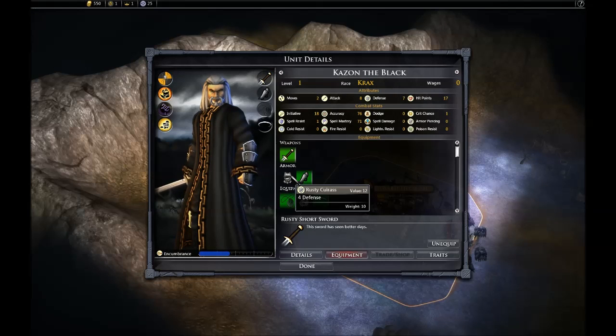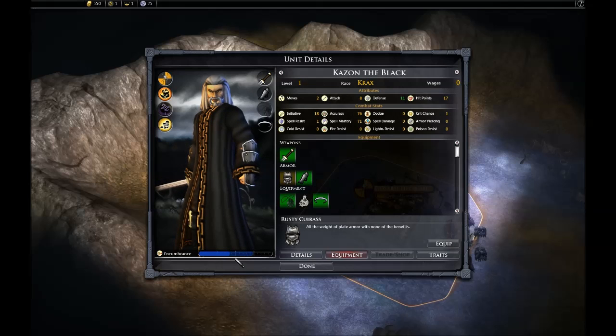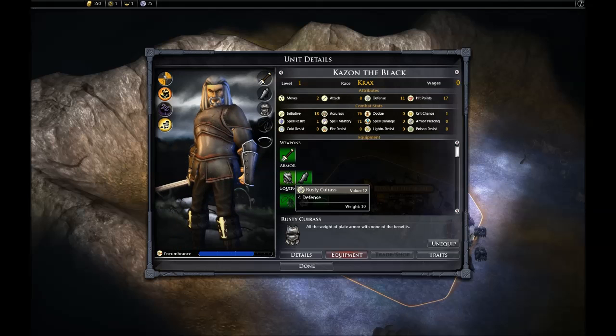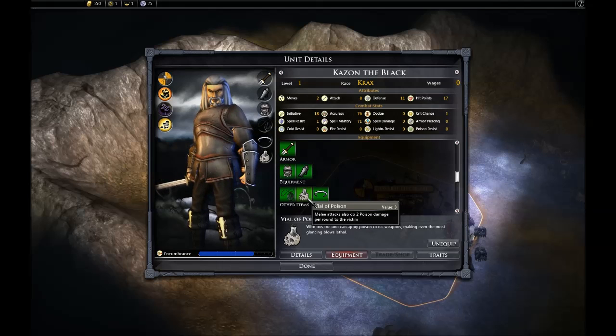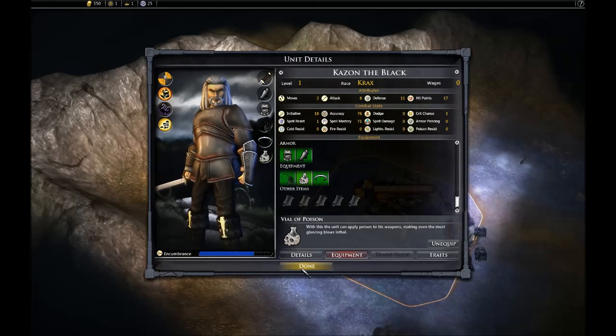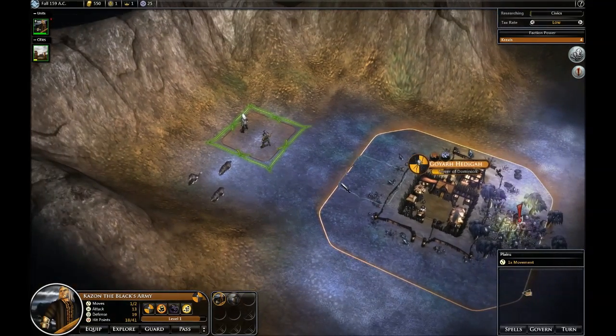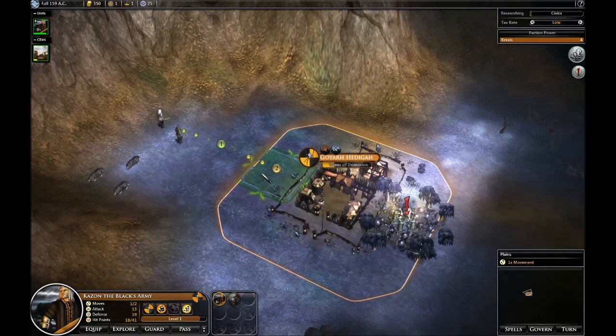Let's go to the equipment. Do I want this? Four defense — I've already got seven. Now, it'll slow me down. My initiative is 18 with it — not bad. I'm going to go ahead and take that. But I almost died there, so I'm not going to mess with these guys.